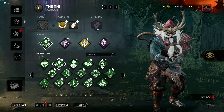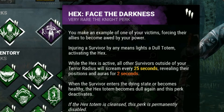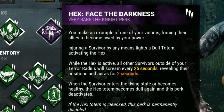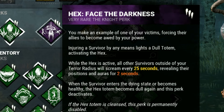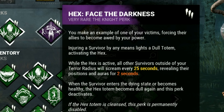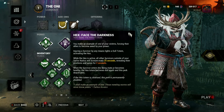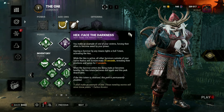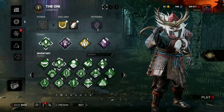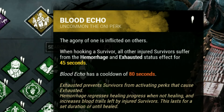If we don't have our last perk, we have Hex: Face the Darkness. While the hex is active, all other survivors outside of your terror radius will scream every 25 seconds, revealing their position and auras for two seconds. When a survivor enters the dying state or becomes healthy, the hex stone becomes dull and this perk deactivates. When we have our power we can just find people easily, or just go collect their blood.